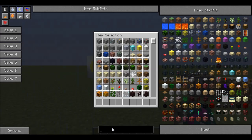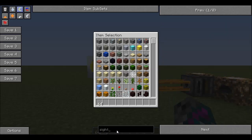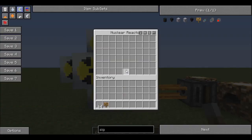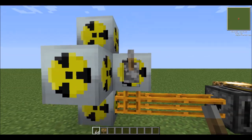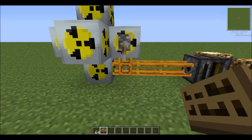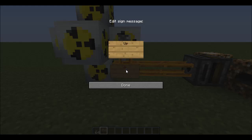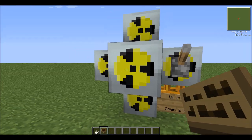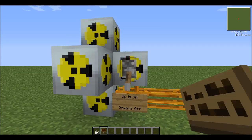Next I'm going to get the shutoff system going. You're going to need a lever, and I'm going to get a sign just to remind myself which is which. You put it on by shift-clicking, just like that. Up is on, down is off. You want to start it out with off, because when you do put cells in you don't want any issues, so just turn it off for now.